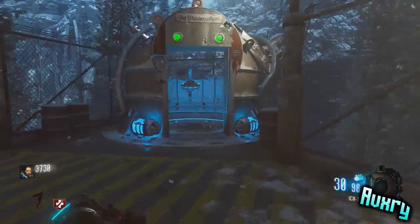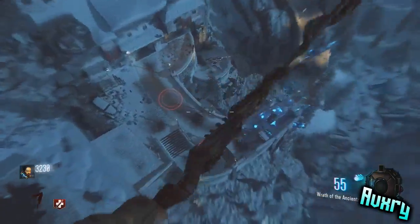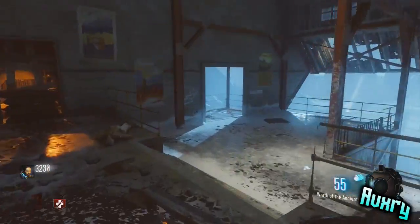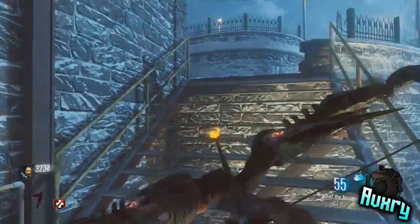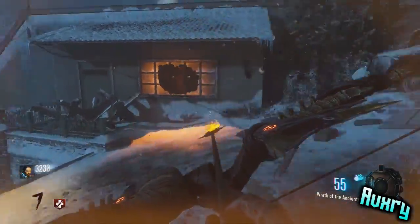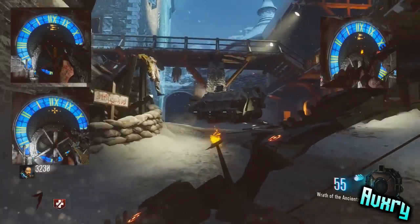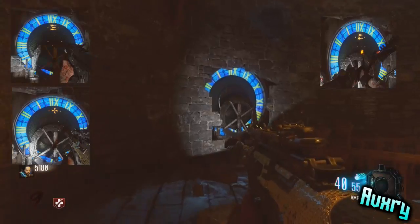What's up guys, Avery here bringing you a Black Ops 3 Der Eisendrache tutorial. This is going to be for step 3 of the fire or magma bow. I'm going to make it kind of easy for you guys because a lot of people don't really like doing the difficult bows, so this is going to sum it up and make it ten times easier. Now there are three symbols for this once you turn the gear in the clock tower or bell tower.